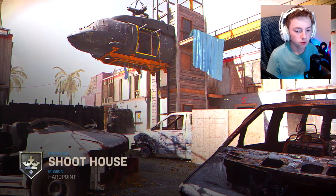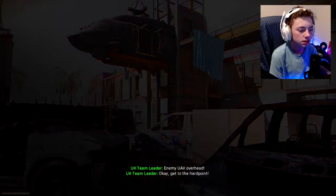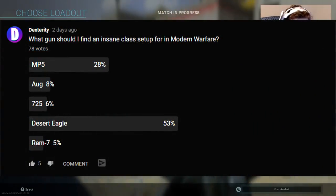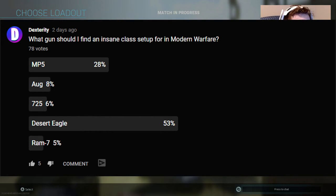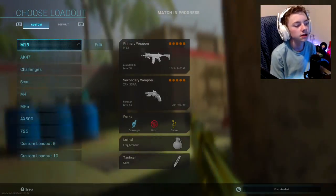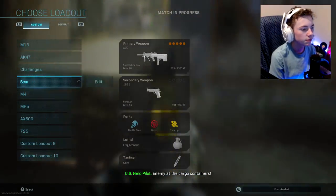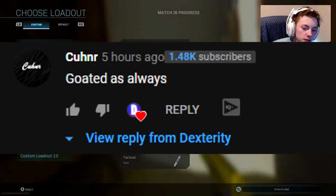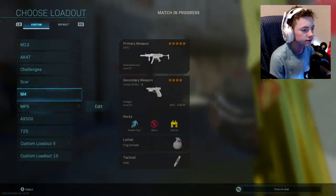I did a poll on the community tab to figure out what class setup you guys wanted next, and you're voting for the Desert Eagle, which is worrying me — I don't really want to run around with a pistol. But I do have a class set up, I just need to level it up a bit since I don't use the Desert Eagle much. Also, shoutout to the random comment I feature in every video — thank you for commenting.